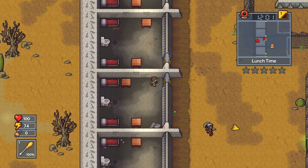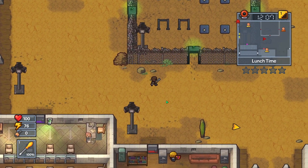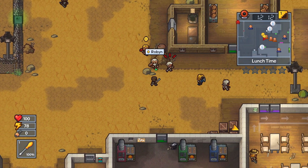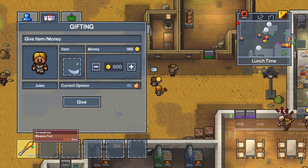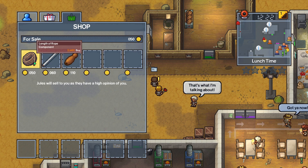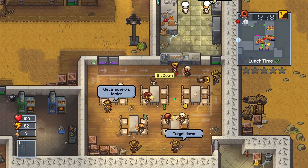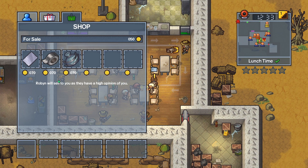Actually, I think I can look for one of the prisoners and gift it to them — should probably give me some reputation with them. So hey, you want a screwdriver? Yeah, there we go, he likes me more now. So I think that reduces his prices. But I'm not really needing to buy anything from him. Does anyone else sell anything I need? He sells exactly the things I need, but I have like only 50 coins, so not much I can do about that.